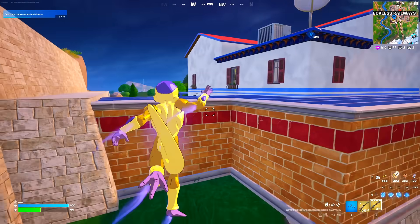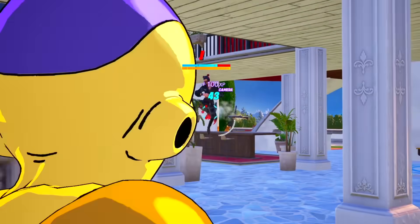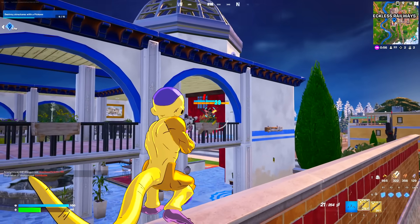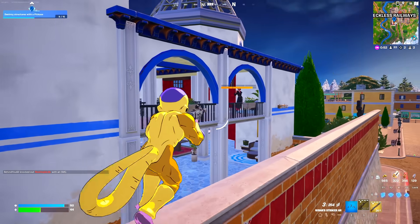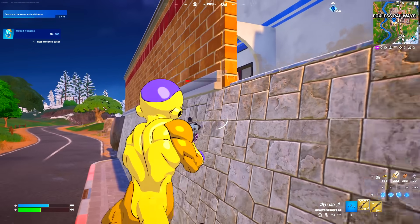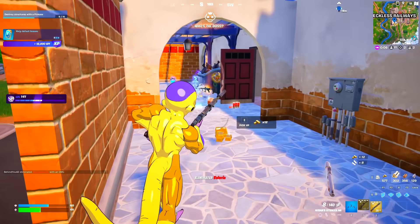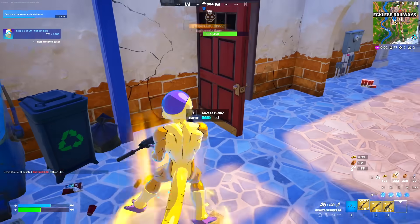Thanks to Frieza's movement speed we've arrived at our third destination to meet another mythic boss. She's doing parkour, but Frieza has locked targets on her. She was trying to hide but that's not gonna work. She goes down and we've got our next mythic and medallion as well.